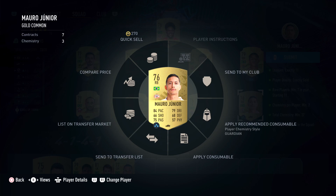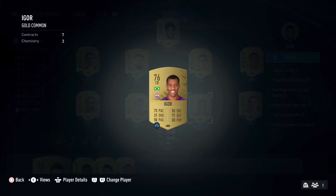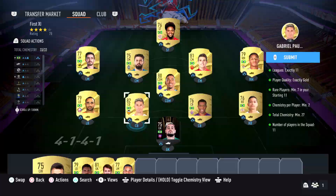Miro Junior from the Netherlands league, from PSV Eindhoven, from the Netherlands league. And on the right, in the middle defending, Igor from Italian league Serie A, from Fiorentina.